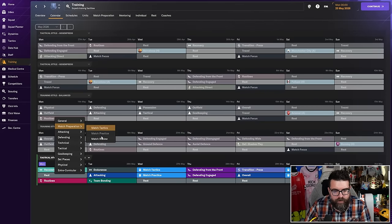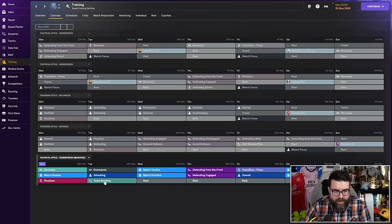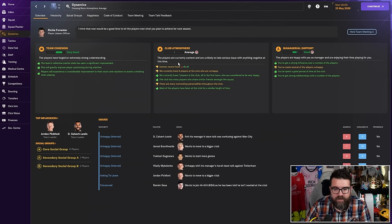I wouldn't recommend touching training too often, but there are two things I do like to add. One is extracurricular team bonding, because that will help improve dynamics. The other is match reviews — the day after a match, you can do a match review. Both match reviews and team bonding help massively with team cohesion and your dynamics in general. If these things are low, just add those two things every week until you've got your team cohesion up — it'll fast-track you there.